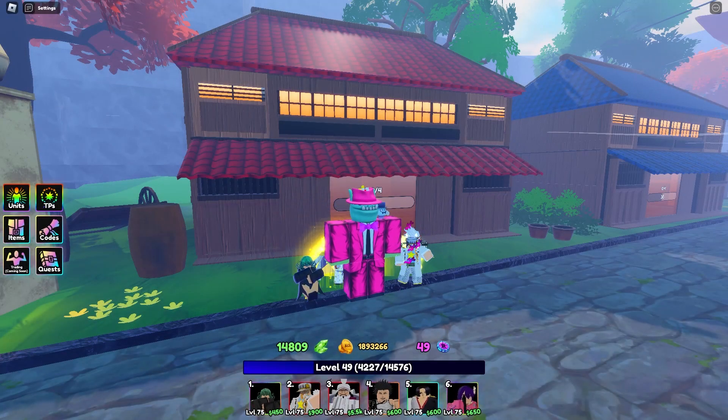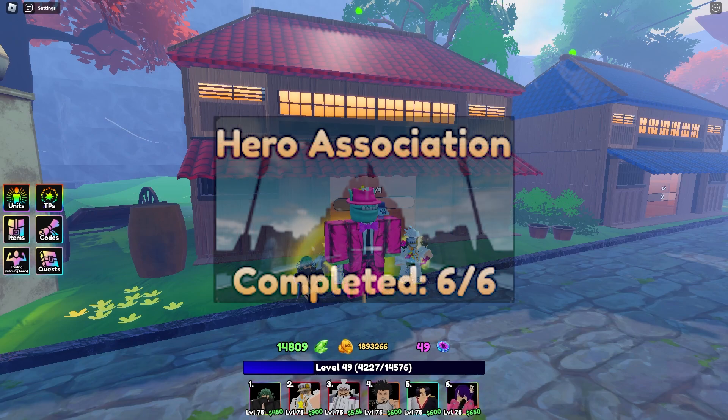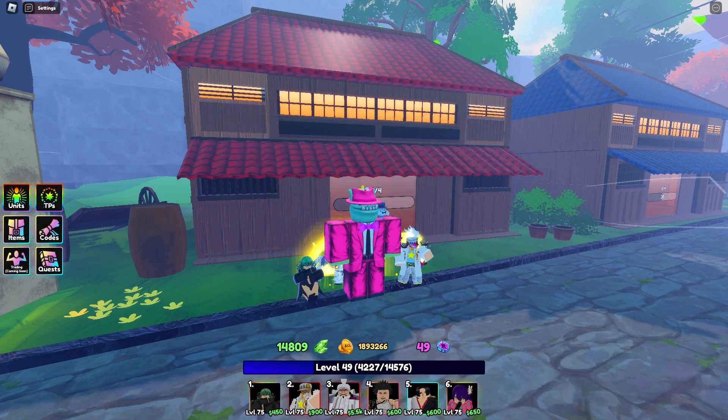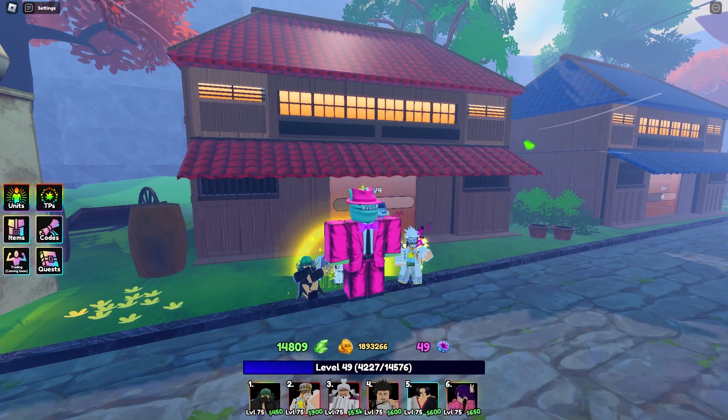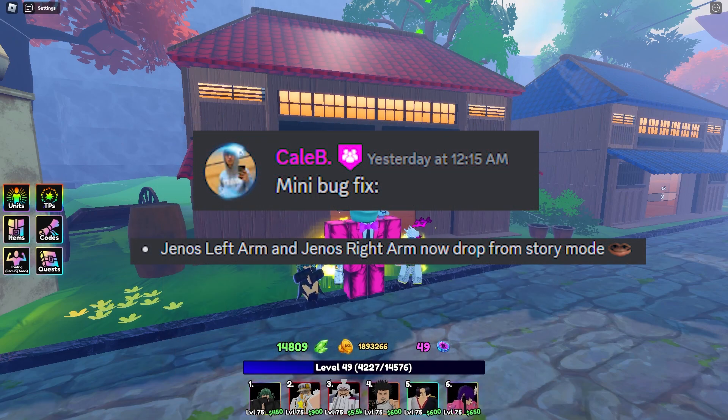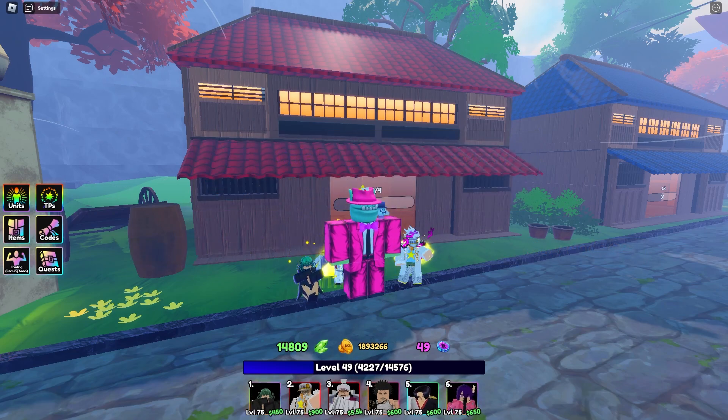Hello everybody. In this video I'm going to show you guys how to AFK farm the newest stage in Anime Last Stand, Hero Association. This is going to be the fastest way you can get emeralds from AFK farming. Not only that, but you can also get the story mode to drop evolution items, so this is going to be a very efficient farm. It's actually very easy to do, let's go ahead and get into it.